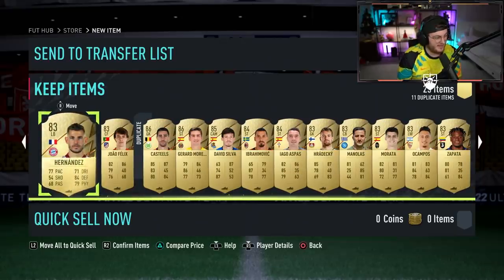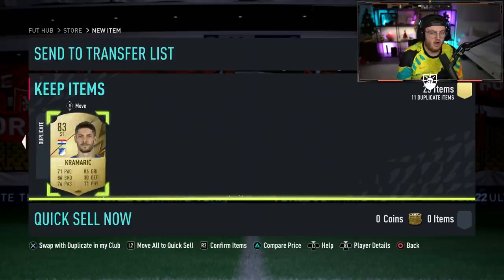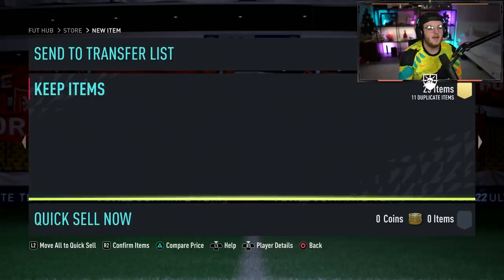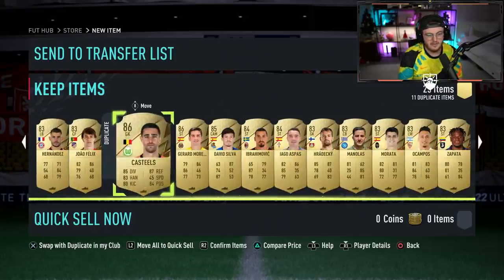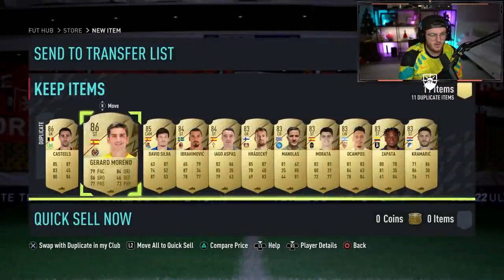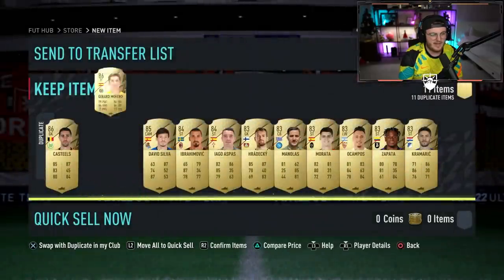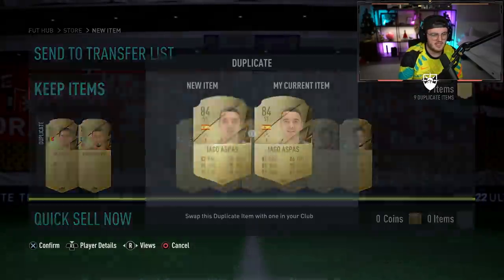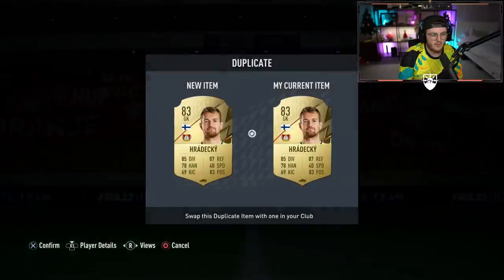586s is actually not bad, to be fair. Actually, 586s is good fodder. No Winter Wildcard, which is quite devastating — I'm quite disappointed in that. But 586s is not awful; at least it's some good fodder. I think these might be tradable as well. That one's not tradable, but that one is tradable. So it's not the end of the world — we've got some good fodder for an SBC at some point in the future.